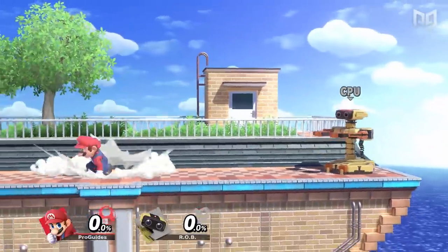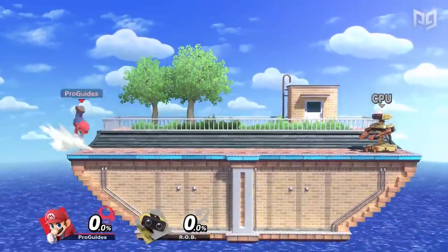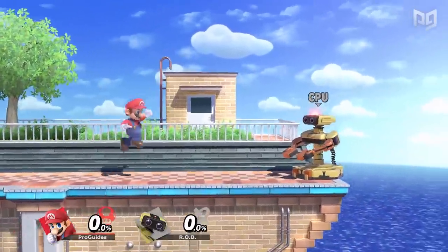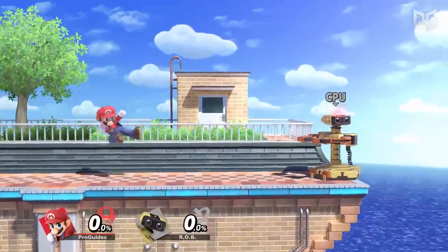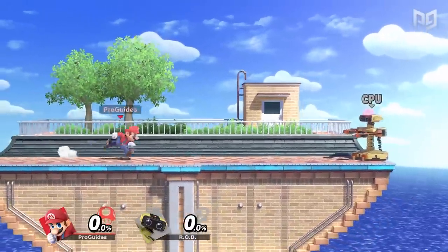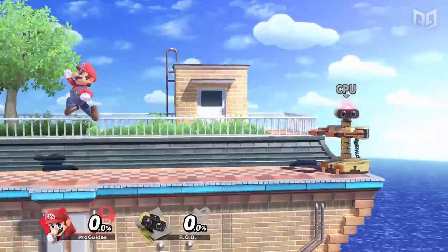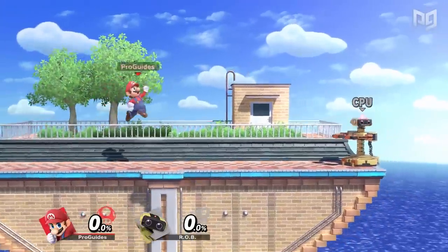Fast falling gets trickier while moving because it's harder to see where the apex of your jump is — let the purple star guide you. It might get dull just running, jumping, and fast falling, so when that happens start to play with momentum and aerial drift. You can run forward, short hop, then pull back — that motion is great for launching safer retreating aerials. You can also run forward then jump back, doing a backflip or a forward-facing backwards hop. There's a ton of ways to move in Smash, and that's what makes the game more fun.